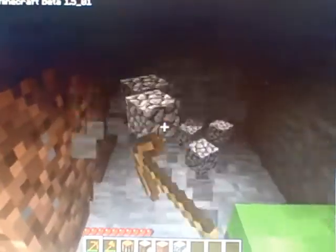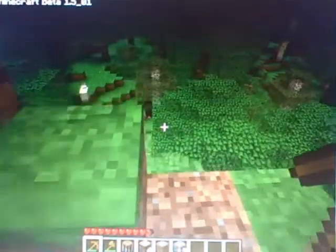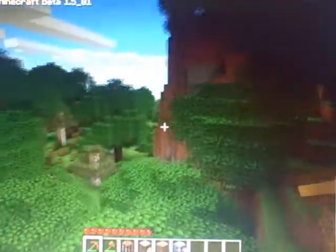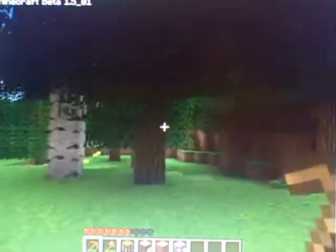The easiest shelter type you can make is digging into the side of a hill, because you can make it small and compact and hard for zombies to spawn in. You still need to find some coal — wait, there's some coal here! Coal! There!